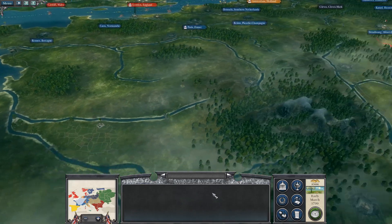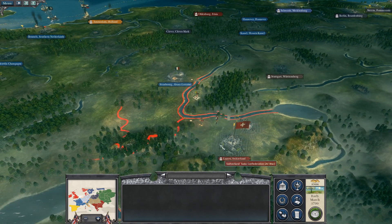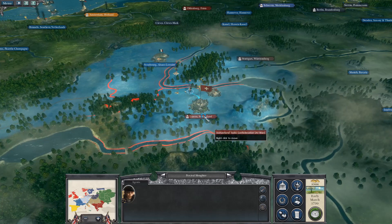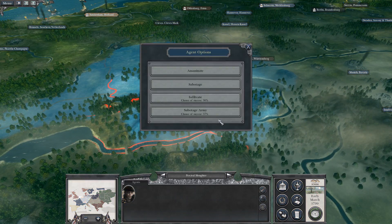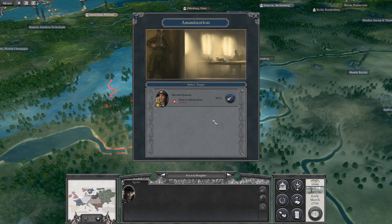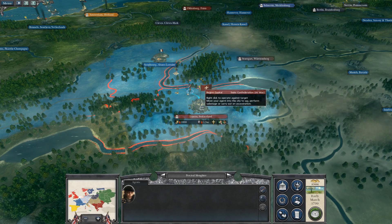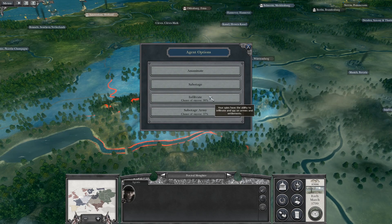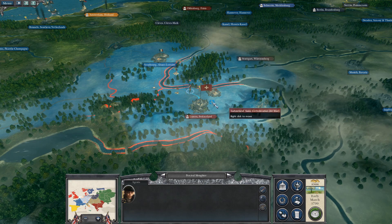Do I move my rake? I'll leave him where he is. I'm heading towards the Swiss — infiltrate, sabotage, assassinate. 61%... no, I think I'll infiltrate. 90% sabotage, 51% — so we'll infiltrate.